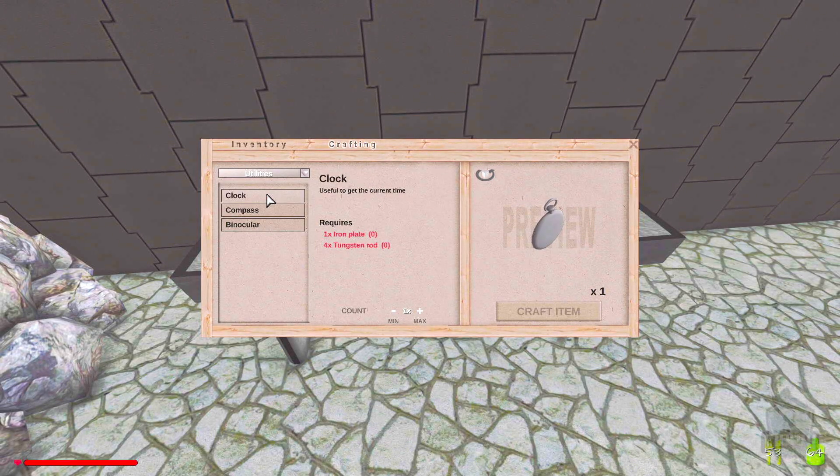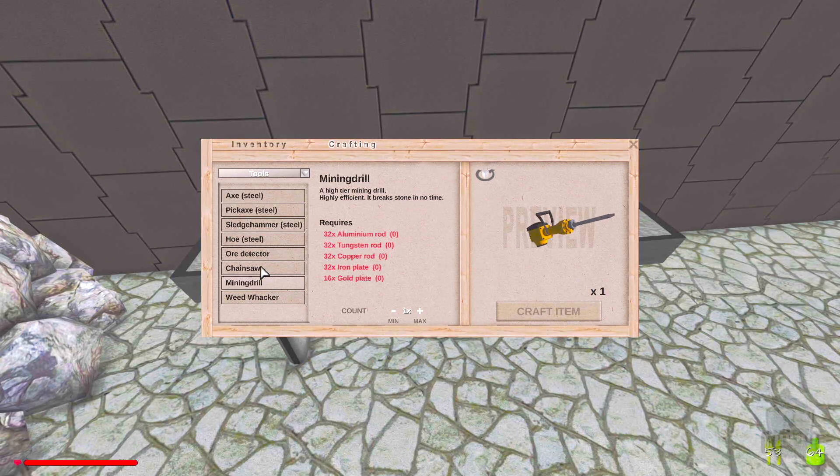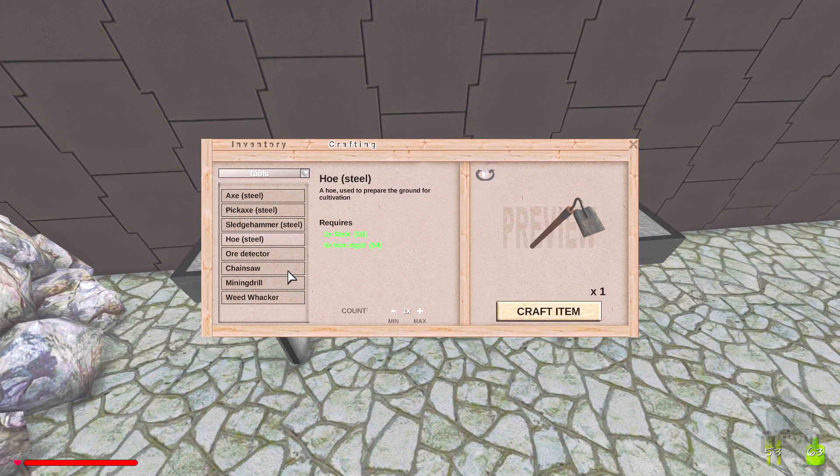I really want the new tools, but we don't have gold yet. We don't have enough aluminum for a chainsaw, a weed whacker, or an ore detector — which is really what I want. There's also a steel hoe used to prepare ground for cultivation.